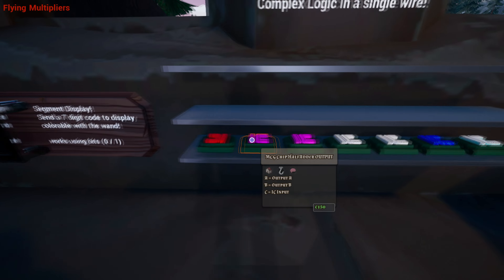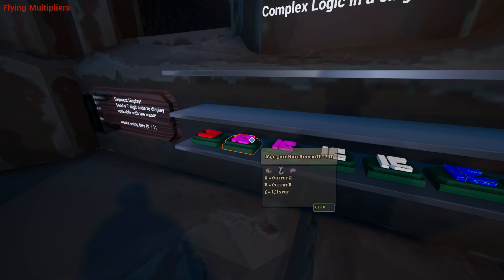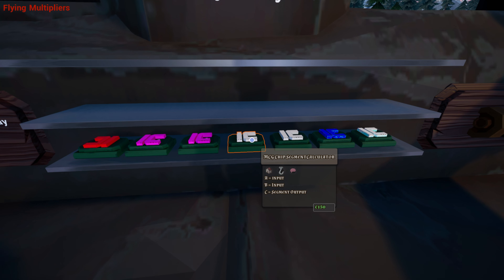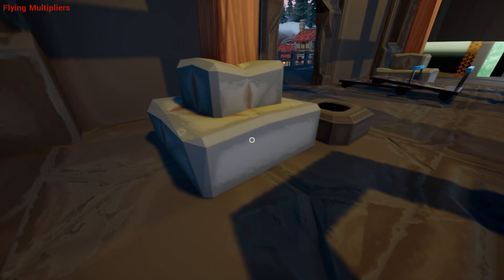If not, you can use the specialized IC chip for it. The segment calculator — simply send a 1 and it will show 1 on the segment display using the output in the middle. So that's a thing.